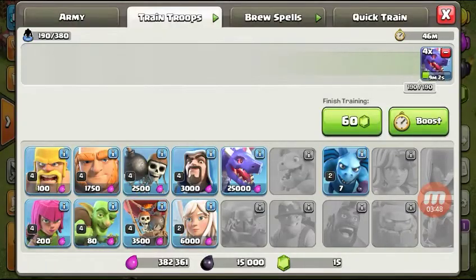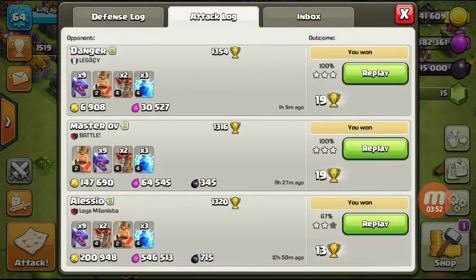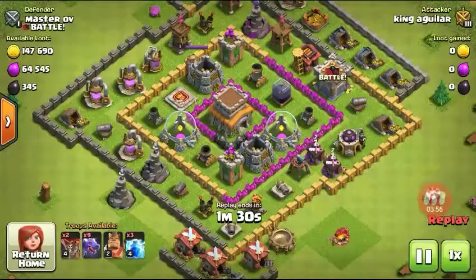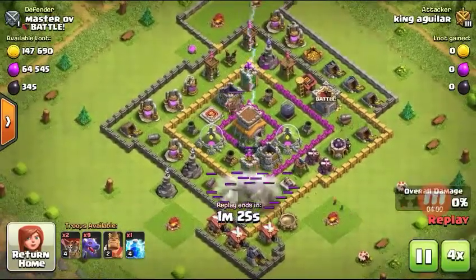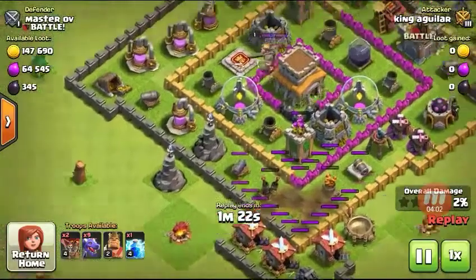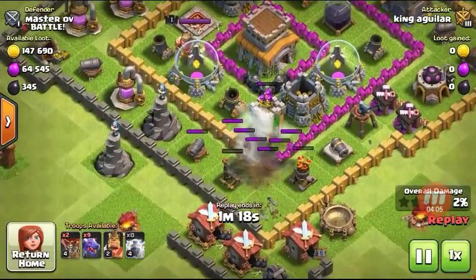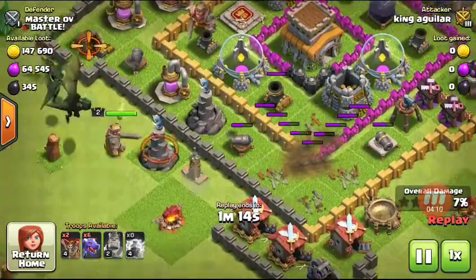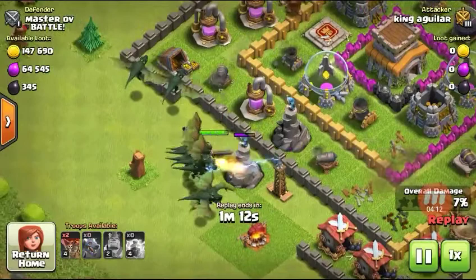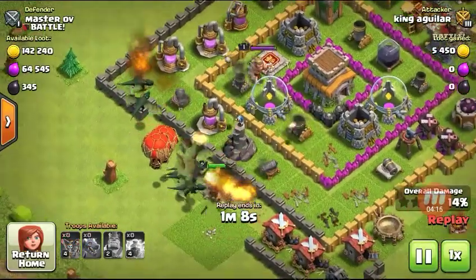It sucks I can't attack, but let's show a replay. I think I got two stars in this one. I just used dragons and balloons. Over here I put the lightning spell to take out the two air defenses. I put my king over here, and there's my drags and my balloons.